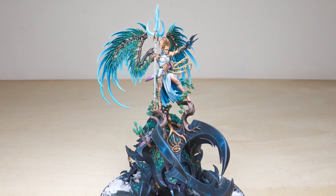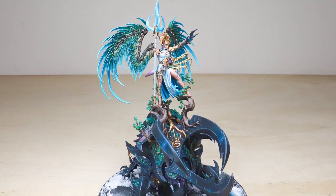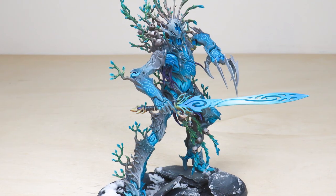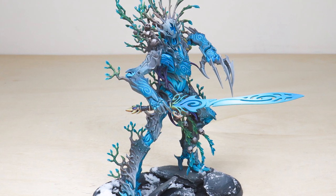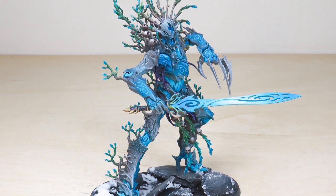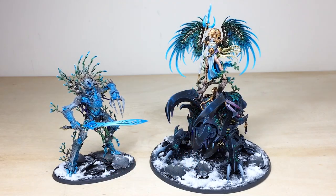Hi guys, I hope you're well and welcome to this awesome Sylvaneth Age of Sigmar commission which we've had the pleasure of working on for our client. Two phenomenal miniatures to check out today — we've got the Spirit of Durthu and then also the almighty Alarielle on her awesome beetle. Really nice selection of miniatures covered in detail. This whole project has been completed by Fletch, one of the artists here at Siege.